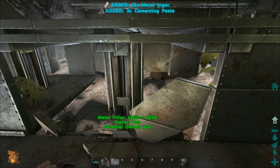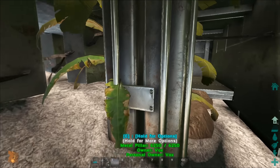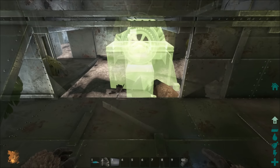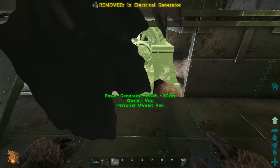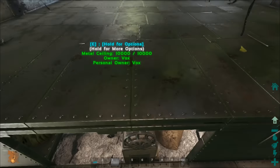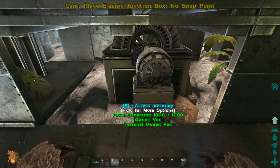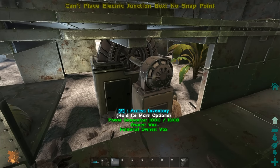What I would do is try to get a generator under here, because it's the middle of the base — it's going to be the hardest place for raiders to get to with all the stuff in the way. You can get extra walls to protect it on the left and right as well. There's the generator — absolutely lovely, pokes out a little bit but you could wiggle it around to find a spot where it doesn't.